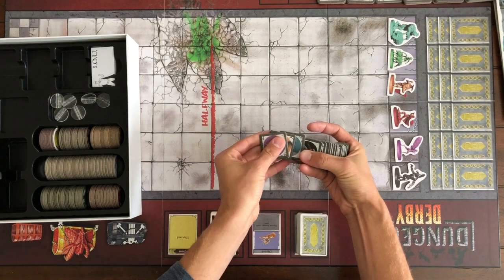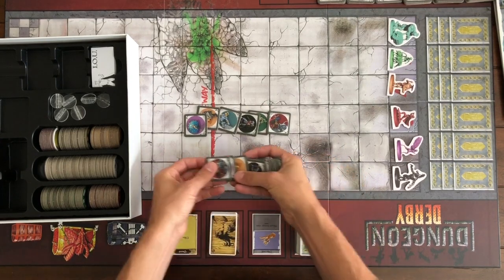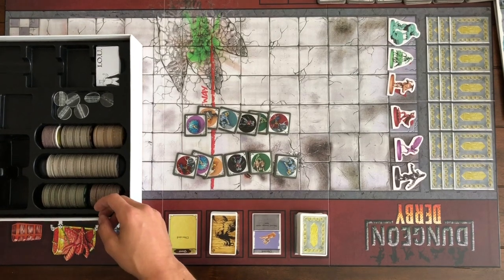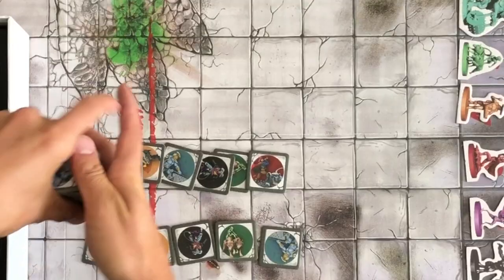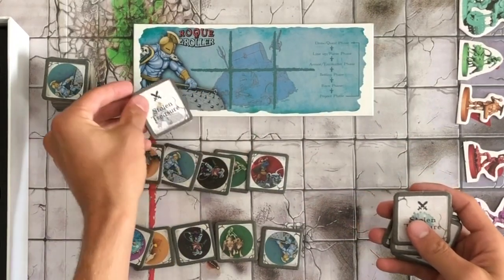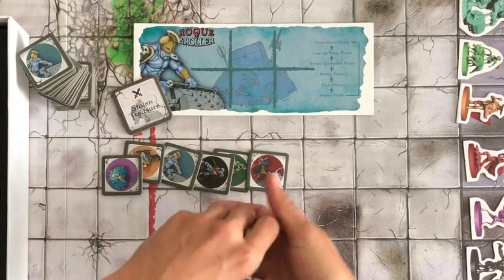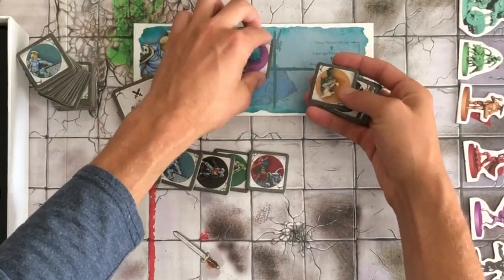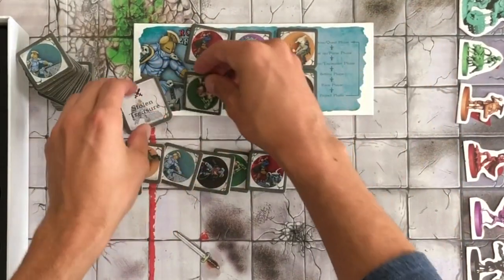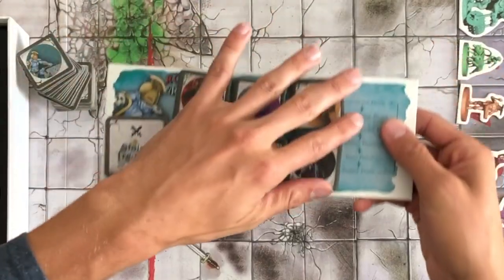Next we have the betting chips — there are 6 of each character and each player gets one of each. This is what you use to bet. The reason they're chips and aren't printed directly onto the board is so that you can hide what you bet, which will make sense as we play. The 6 spots on each betting board correspond to the 6 characters. The front side shows the character image and the back side shows the logo so you can hide your bet.